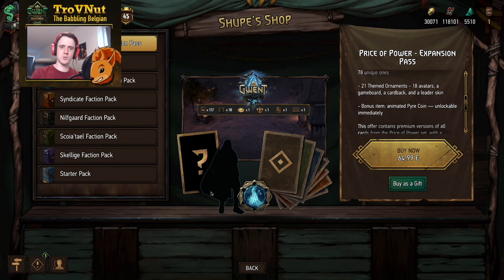CDPR doesn't want to divulge even whether this leader skin is going to be faction-specific or a neutral leader skin. That means if it's a faction-specific leader skin, it could be for a faction that you never play, which could of course impact the decision of whether you'll be buying this expansion pass. The last item in the ornament batch is the animated fire coin, which you'll be able to use immediately — you don't even need to wait until the 8th of June.